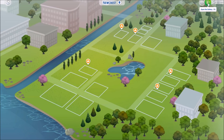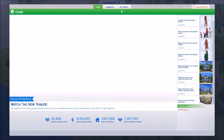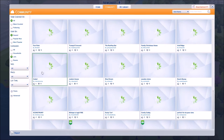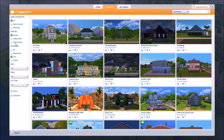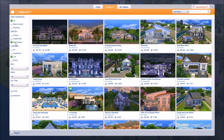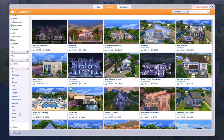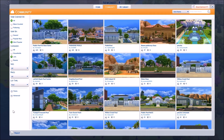We're gonna head into the gallery and go to community, then lots. I think we're gonna go to most popular because it's really easy to find nice things there. We're not gonna put any houses because I don't think that's necessary. As for lot size I'll leave it open, and then as for lot type - what do we want to do first?